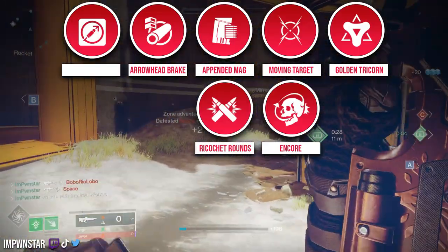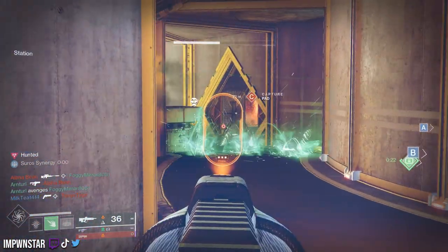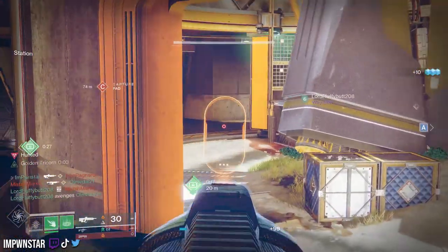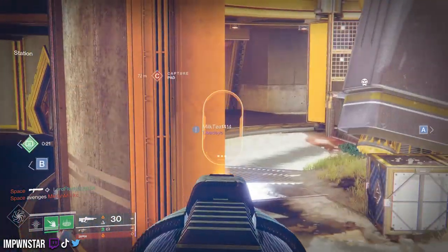The value of this archetype hinges on Golden Tri-Quorn for me. It is the make-or-break trait because this thing upgrades and elevates it from a three-burst to a two-burst, which means we have the killing potential of something like the No Time to Explain, but with a higher rate of fire, therefore a faster TTK. And because of that, I love it in sixes because I can take out three or four people without ever having to reload.